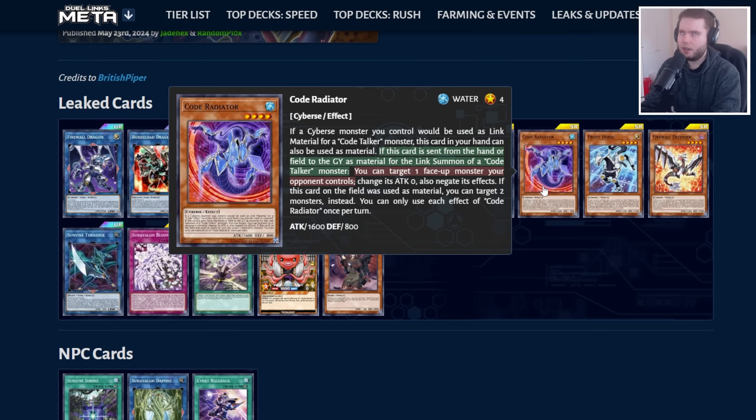Then we've got Code Radiator, which is kind of like the Micro Coder — just another card that can be used as material from your hand. If you use it for a Code Talker specifically, you can make an opponent's monster 0 and negate effects, or if it's from the field, you can choose two of them and do the same thing. This is going to make OTK plays really possible in Code Talkers, so it should be kind of fun.